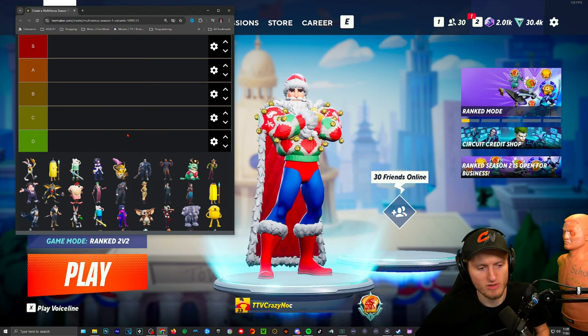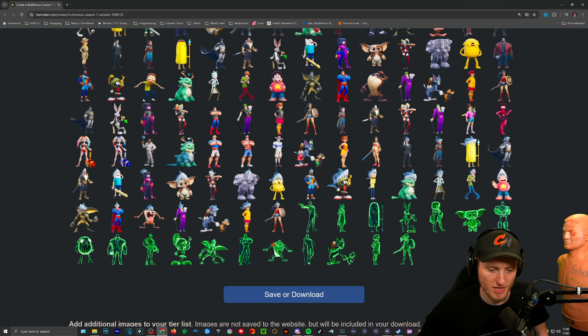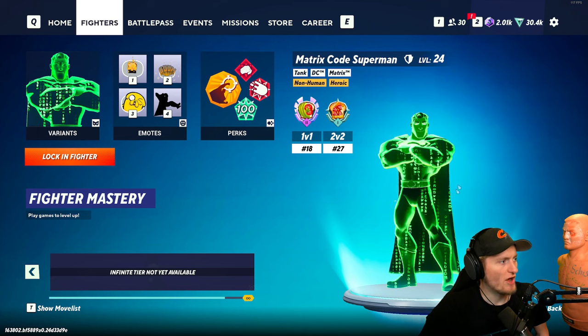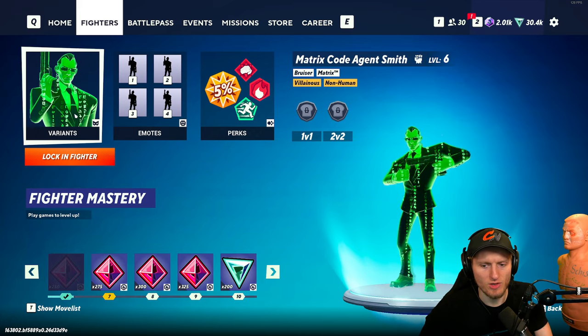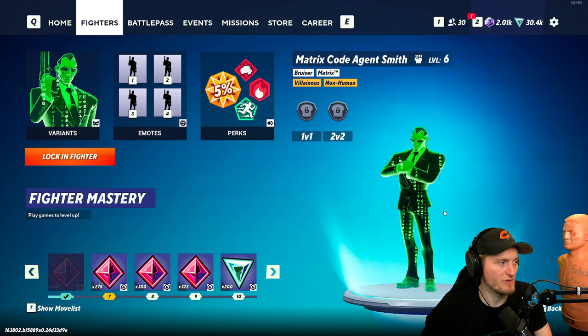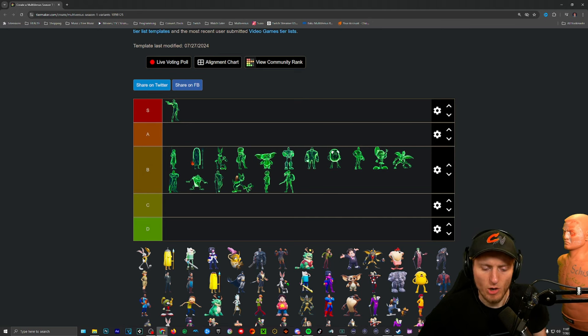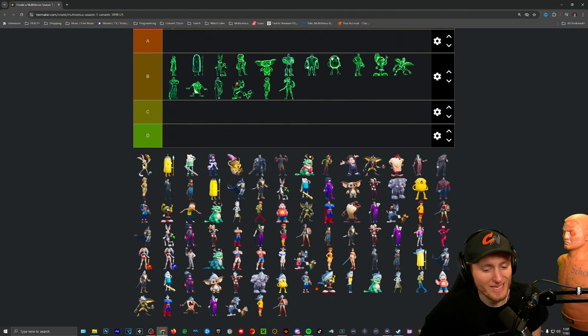First up we're gonna rank the matrix variant skins and I think they're pretty good. Obviously Superman is number one — the best. I'd rank all of them B-tier, except this one I'll rank S-tier because I don't think you can get this anywhere else. Overall they're just unique to each character with the effects, and I think they're a really cool addition.